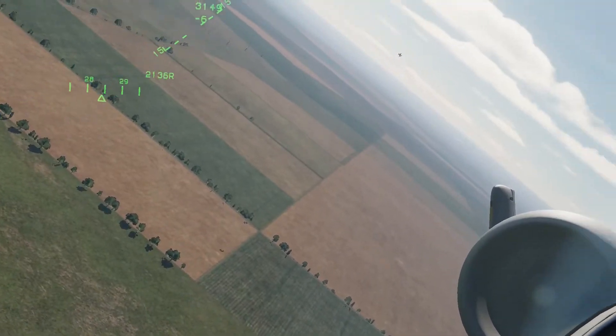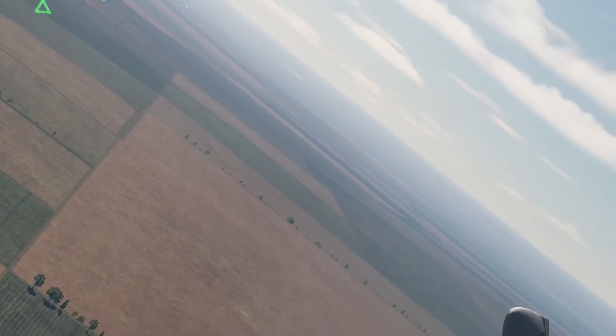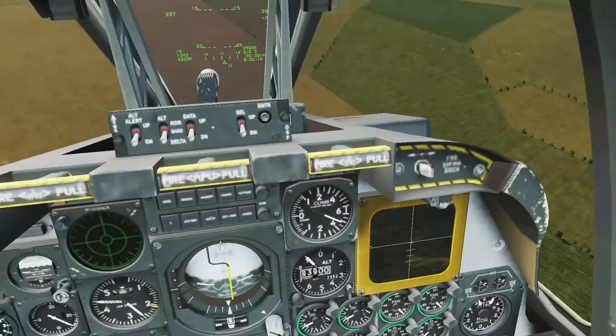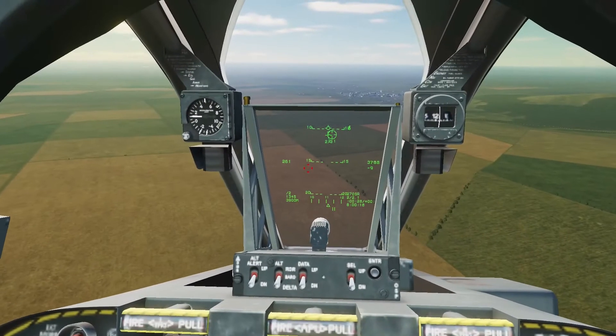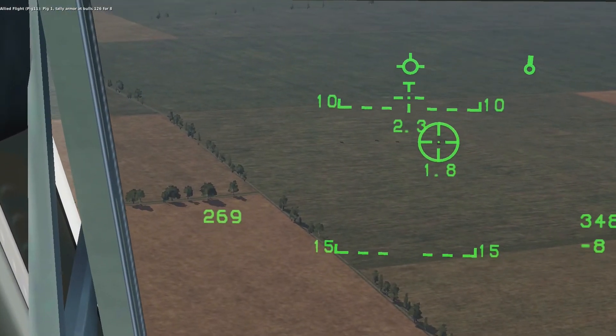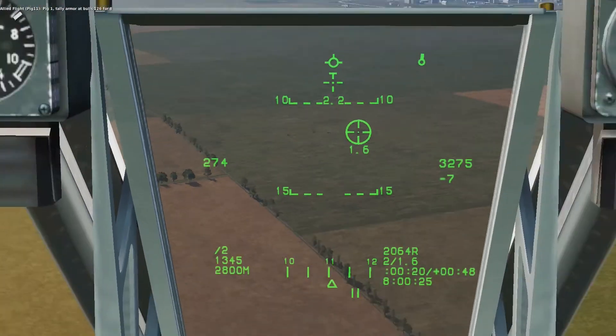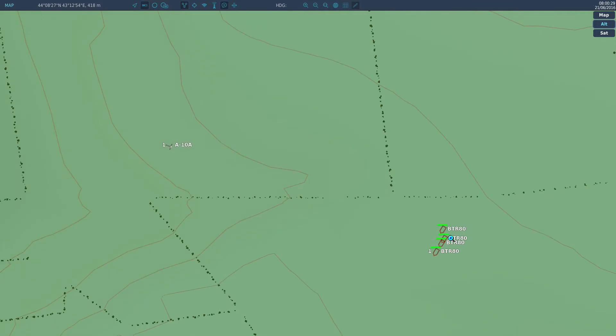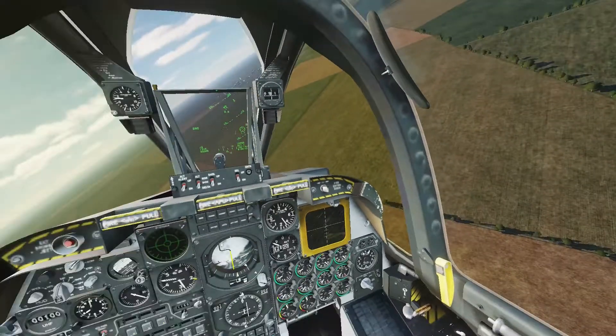The AI might not immediately attack a target — it can take a minute or two. Here you can see the spotted enemies are also showing up on the F-10 map.